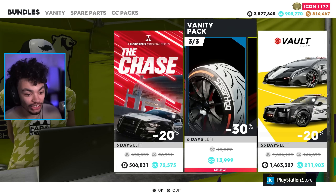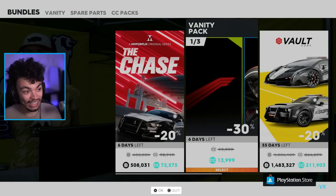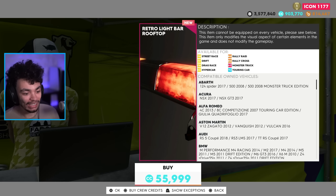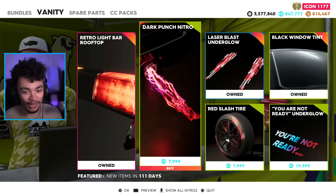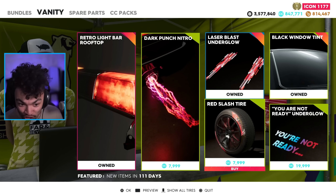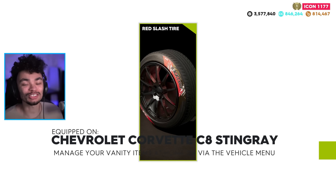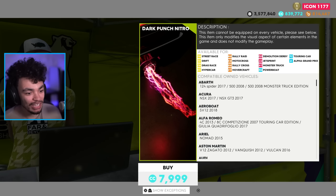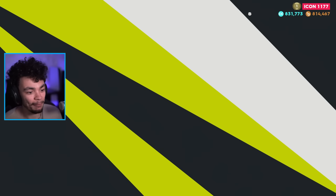We have this vanity bundle — I'm not even sure if this is new. I don't like it, but we're gonna go over to the vanity just to see what else is new. Oh yeah — retro cop car lights! Those are being put on my car without my choice — fair enough. We've got some slightly less red tires. I think those are quite nice. Any vanity items I can possibly get that I don't quite have yet I'm probably gonna buy. And we have the dark punch nitro — we need a red nitro with a few extra colors in there.